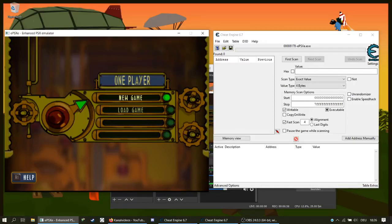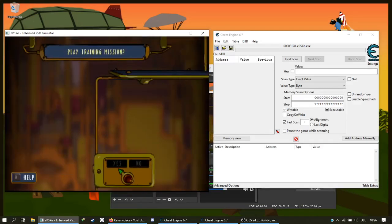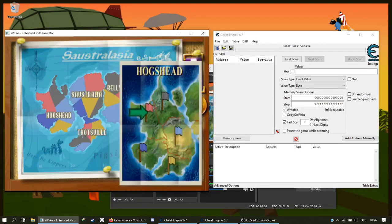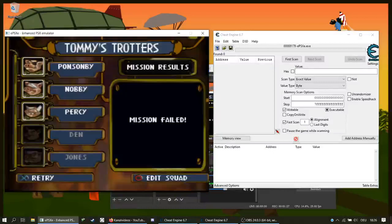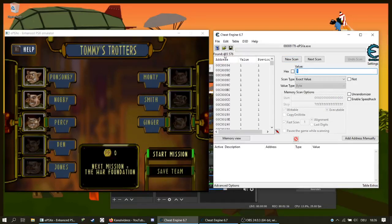So first of all, we want to get to the level. We have to select Byte here. We'll start with a mission. So now there's a problem because we have the training mission here, but we will just say no. We'll jump a little so it goes faster. So next is War Foundation — we know the next level is the first, so we will scan for the value one. We have 465,000 addresses found.